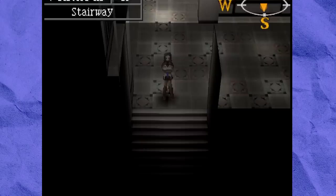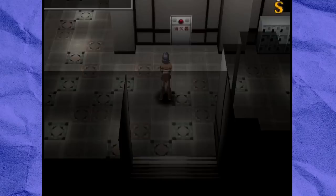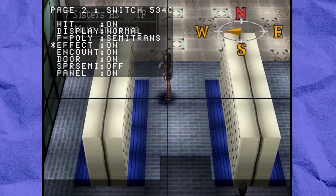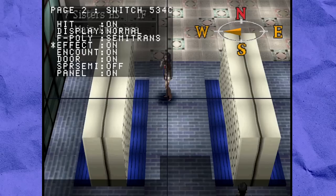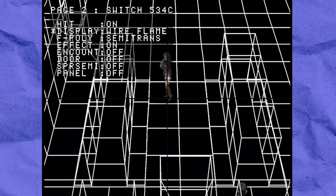Moving on to Eternal Punishment, we have the November 17th, 2000 build. Unlike the previous two, this prototype is actually in English, and the whole game is playable — the main differences are mostly just debugging stuff. There are a lot more toggles to play around with in the dungeon: you can toggle collision with a menu option instead of holding a button, you can straight up turn off encounters, and there's an Effect toggle for the visual filter — which I didn't even know the first dungeon had.